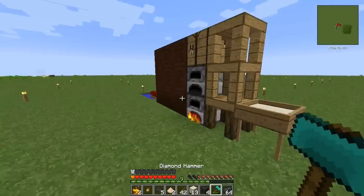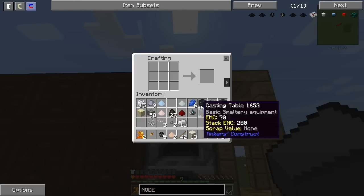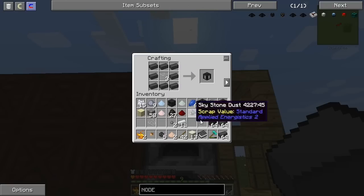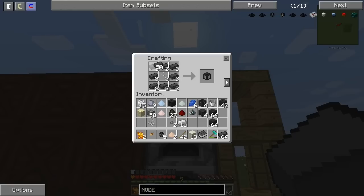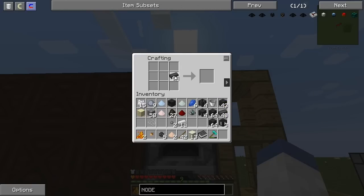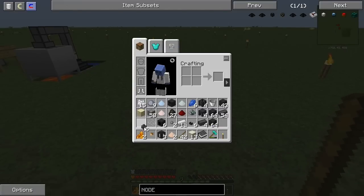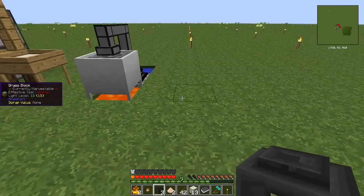Now that we're generating lava, we can start setting up our Tinkers' Construct stuff. I've got casting basins and things. First we're going to make a controller, then make a couple of tanks since we have the extra glass. Three tanks done. We already have a ton of seared bricks, so let's take advantage of that. Let's do six faucets and six drains — three on each side. We'll set that up right here, with the tanks closest.